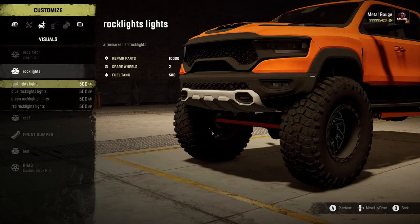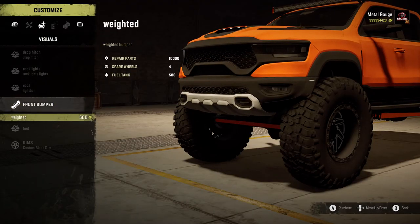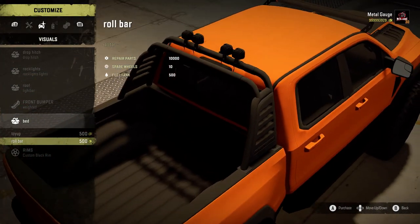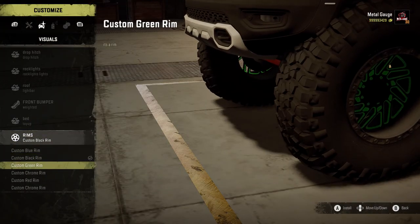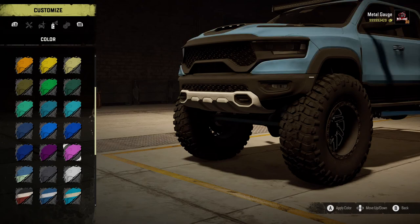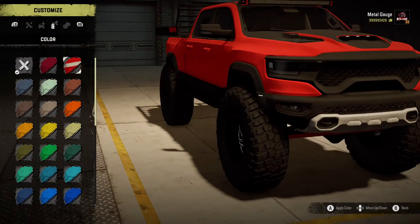We have got a drop hitch, yes! Rock lights — oh yes! Roof light bar — yes please! Front bumper weighted. Now the bed — we can have a toy UTV rack, all the light bar. This is a shame because I really like that light bar, it looks dope, it's how I would have it, but just to tease you I'm gonna put that on — reasons will become clear. We've got black rims, I'm gonna keep them, and we've got quite the assortment of colors all the way down.